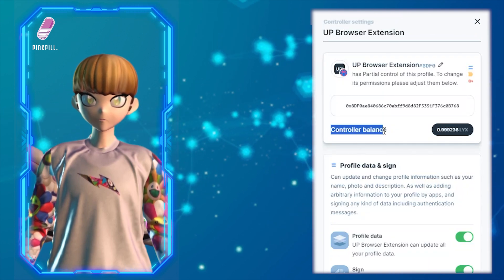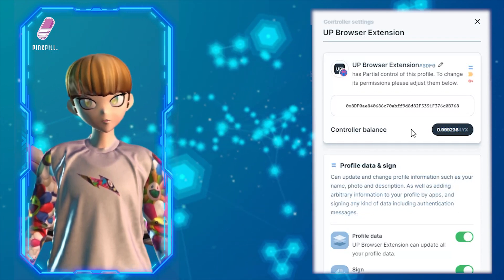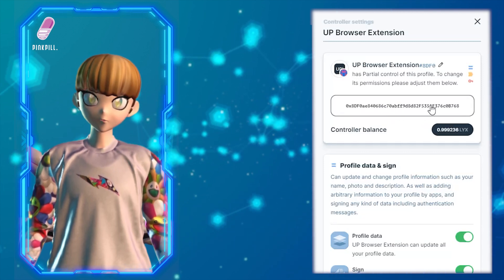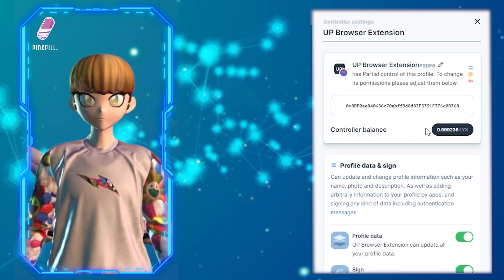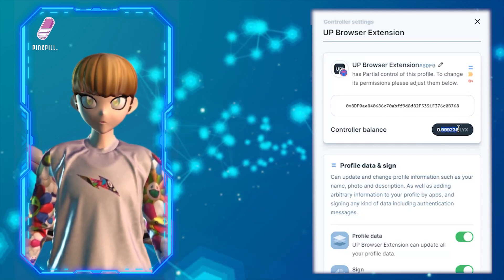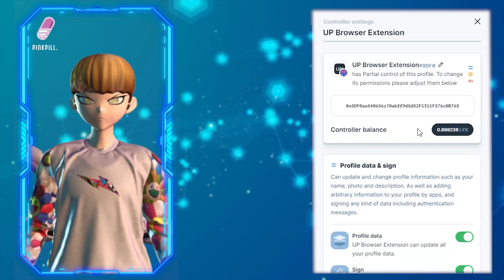Here you will see the controller balance. Yours probably says zero LYX. What I did is I sent one LYX over. This address right above here is your controller address, so what you need to do is just send some LYX to this address to fund it. I sent one a few days ago, used it several times, and it's still 0.9999 — the gas is extremely cheap, so it doesn't take a lot to fund it.